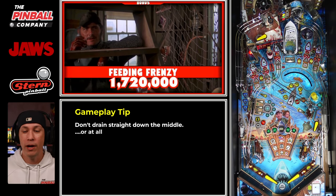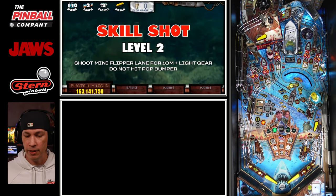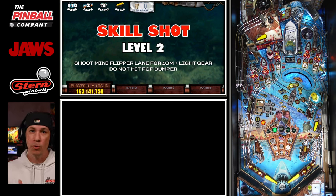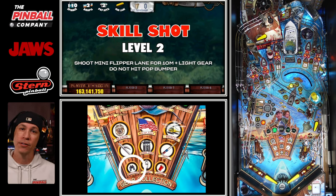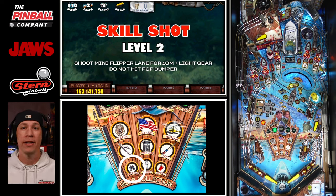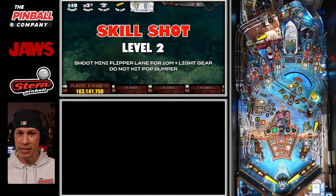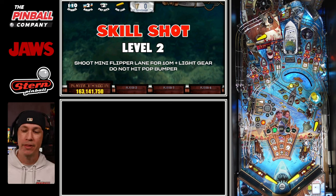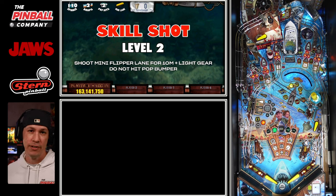I'm going to pause it right here at the beginning of ball two. Just to recap: close beaches, get your gear. The very first gear you absolutely want is binoculars. Binoculars are so powerful because every time you hit a shark tower target, it adds two beach goers instead of one — you double your progress. That saves time on extra hits to the shark tower targets. Without binoculars, you can get locked out because you start Feeding Frenzy, which is a mini mode tied to the shark tower targets. When that starts, every hit to a shark tower target gives you Feeding Frenzy points you don't cash in until end-of-ball bonus — and you cannot light beach goers anymore while that's going.